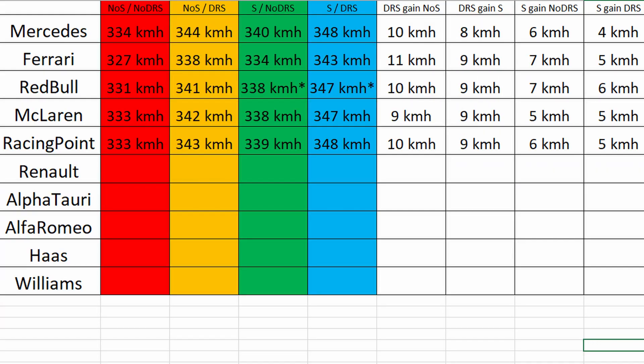Also for the Racing Point, you gain 10 kilometers per hour from DRS if you have no slipstream, and 9 kilometers per hour from DRS if you have a slipstream. For the slipstream, you gain just 6 kilometers per hour if you have no DRS, and 5 kilometers per hour from the slipstream if you have DRS. So again, you gain more from DRS than from the slipstream.